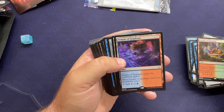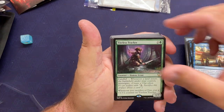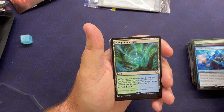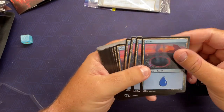Temple of Abandon, Temple of Epiphany, Temple of Mystery, Docent of Perfection, Spy Network, Tyrite Tracker, The Dalek Humiliator, Vine Glimmer Snarl, Workshop Elders, Whirler Rogue, and then basics. There's a lot of duals still — a surprising amount of basics in there.